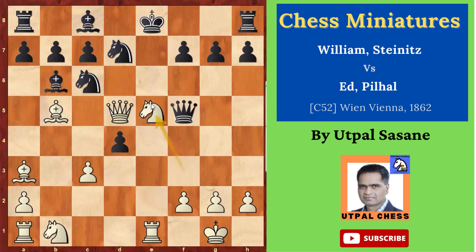But now knight takes e5. And now if you take, then there are problems. So he played knight d7. And then this is a very good move — knight takes d7. There is a queen sacrifice. The queen has no support, but he said okay, take it.